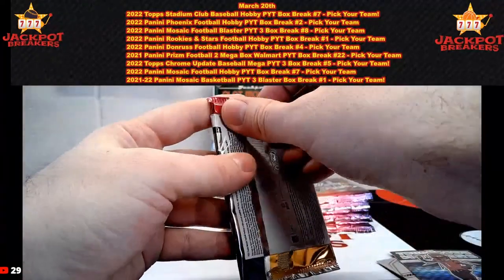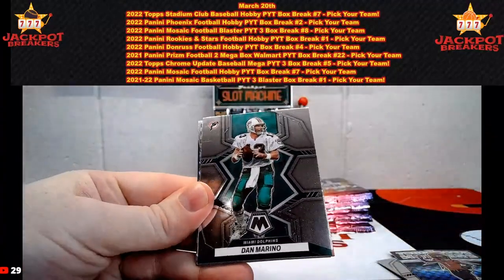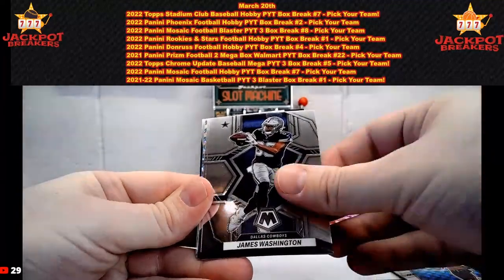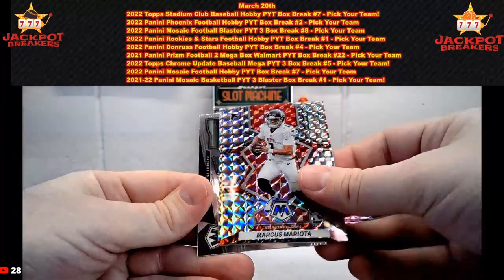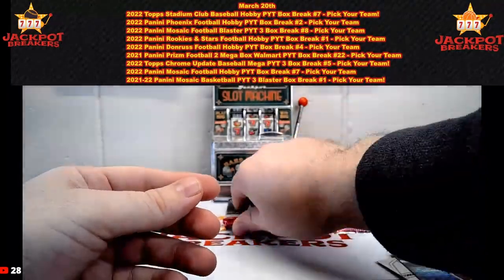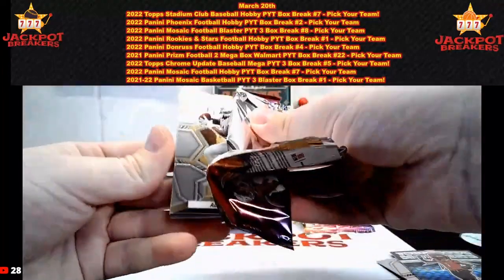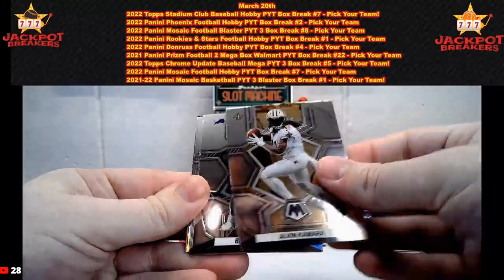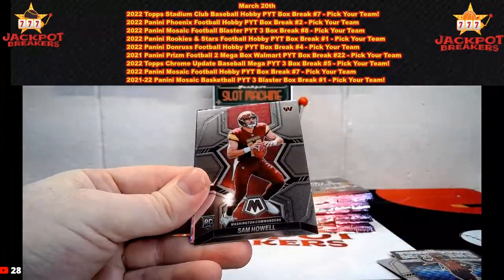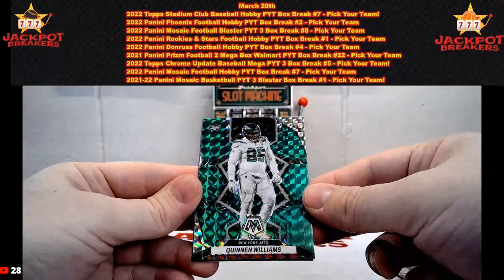Nice hits there — Colts and Bengals. Dan Marino, Leonard Fournette, James Washington, Joe Burrow National Pride, Marcus Mariota Silver, and the bang insert of Aaron Jones. We need to hit another razzle-dazzle. Alvin Kamara, Barry Sanders, Tom Brady, Michael Pittman, Sam Howell rookie — and this is just a green Quinn Williams.